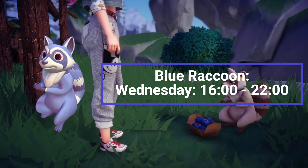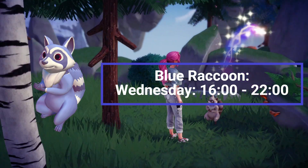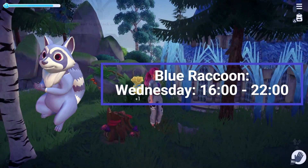And finally the rarest one of all is the blue raccoon, which will only appear in your valley once per week on Wednesdays between 4 in the afternoon and 10 in the evening.